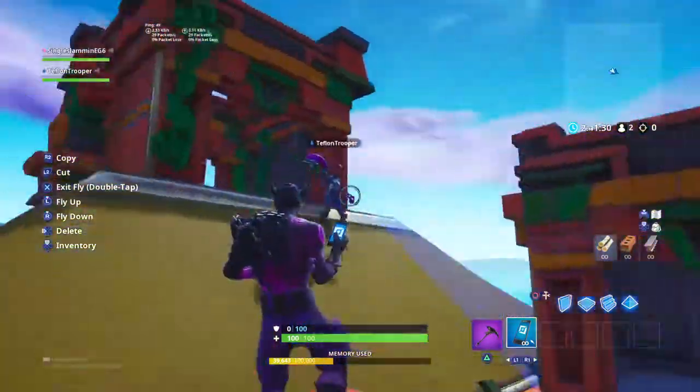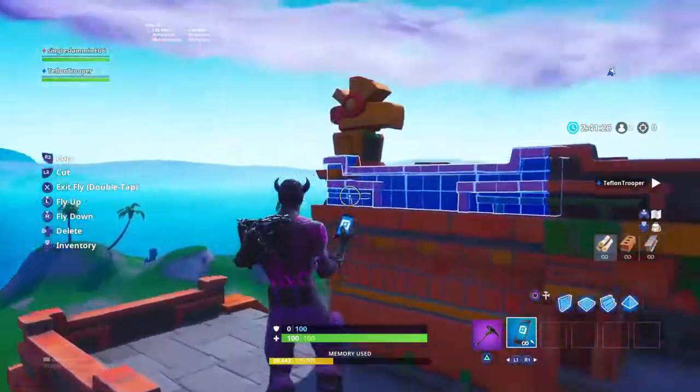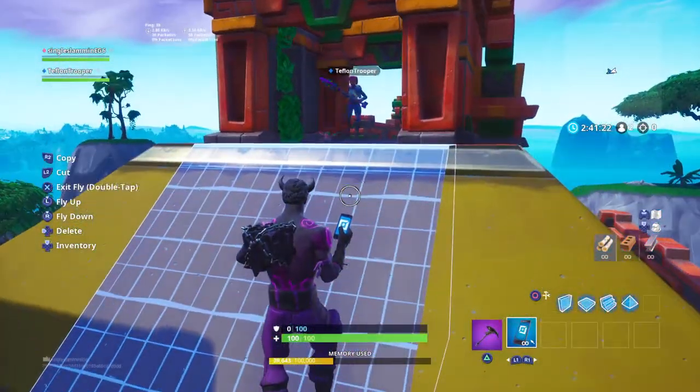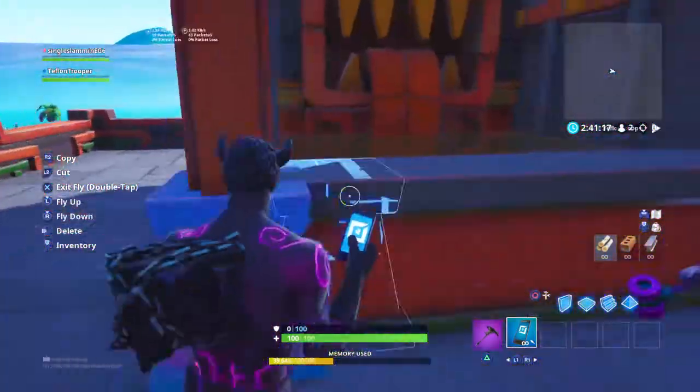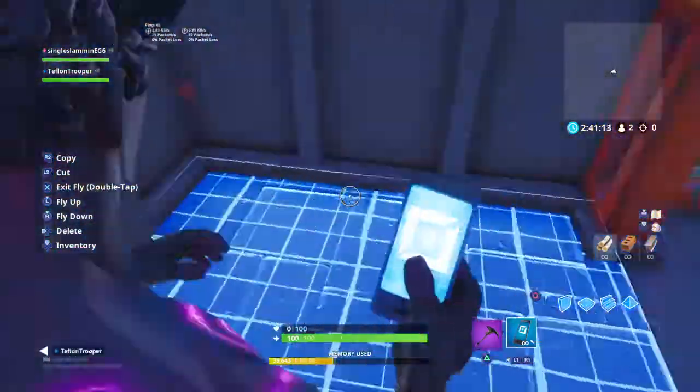We got the sign that says boys over here, girls over here. Girls — wait, I can't be in there. Donovan, go in there and show them. I can only peek in — this is perverted. But yeah, we got this, pretty cool.